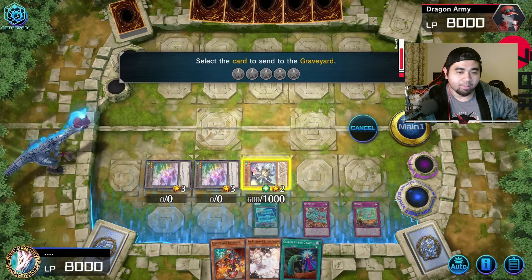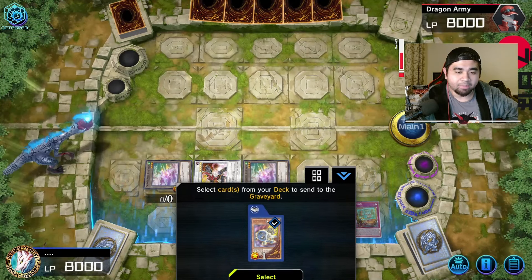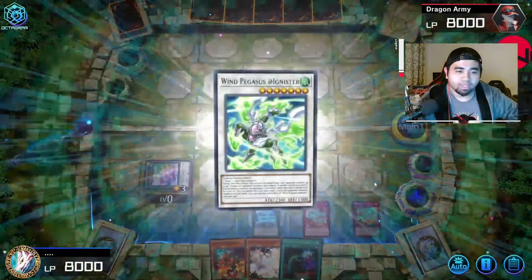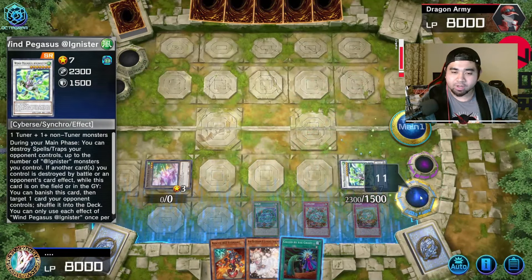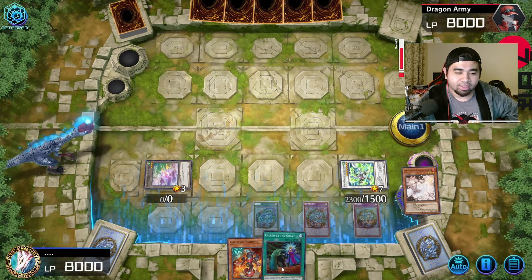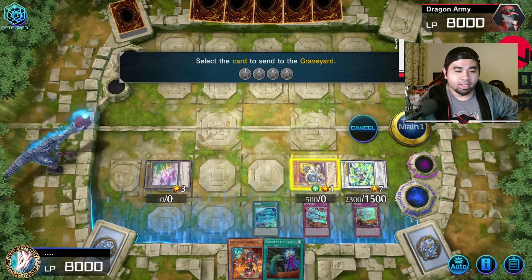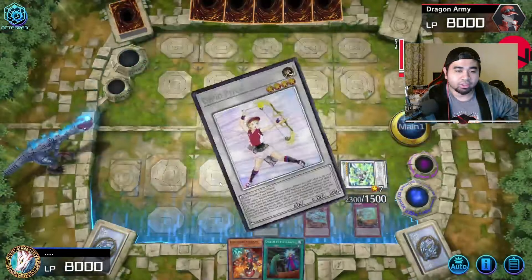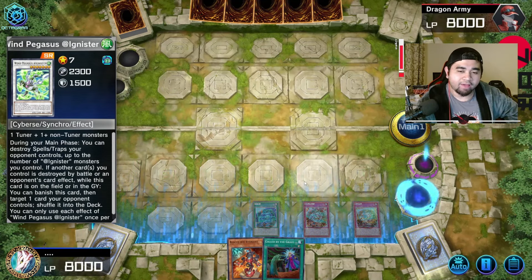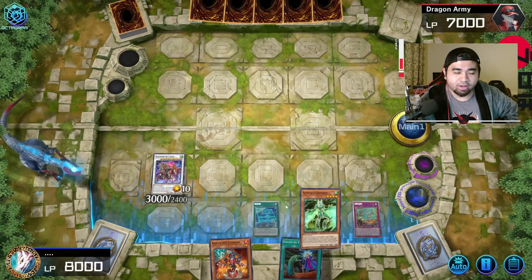Use the effect of Auroradon: special summon tokens, tribute one token and one token to special summon Mecha Phantom Beast O-Lion. O-Lion goes into Axle Synchron. Use the effect of O-Lion to summon a token. Use the effect of Axle Synchron, dumping a copy of Jet Synchron to the graveyard and lowering its level by one. Use these materials to summon Wind Pegasus to the field — Wind Pegasus can pop one spell or trap card during the turn. Use the effect of Jet Synchron — our last discard, we discard Ash Blossom — and with Jet Synchron and the token we summon a copy of Cupid Pitch.